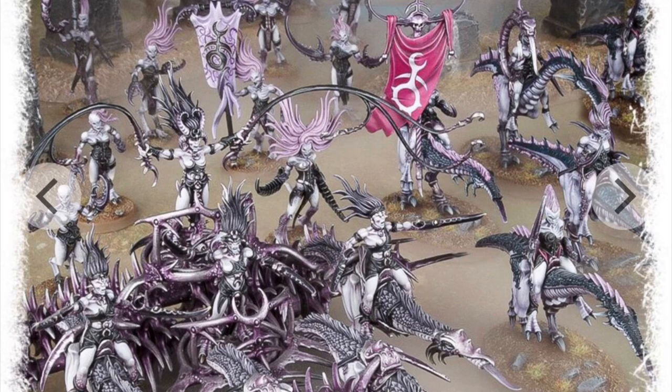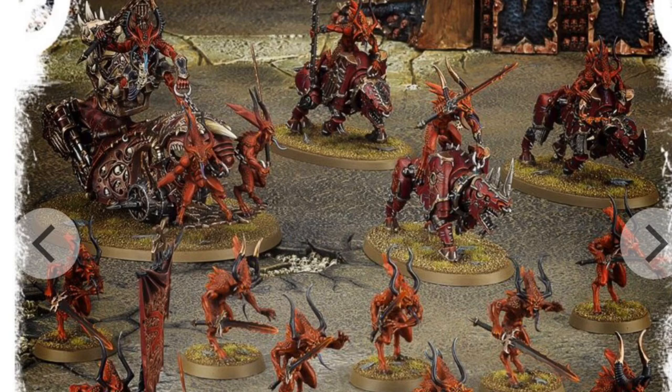You could go out and buy each of these units separately, but you'd be doing it at over the Start Collecting box price — so to save money, especially if you were splitting your Wrath and Rapture box with a friend, this set is the next step. Now let's look at the Khorne Start Collecting — we've got three Bloodcrushers, Bloodletters, and the Herald on the Blood Throne. The Blood Throne could also be done as a Skull Cannon if you wanted a little more artillery. Again, you're not wasting anything in this box.